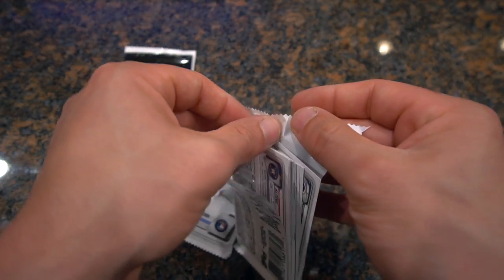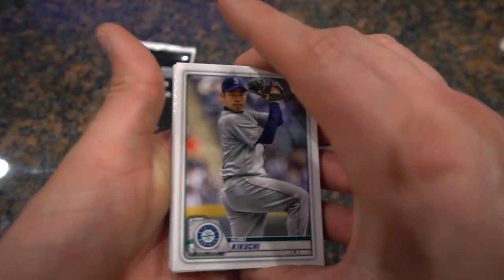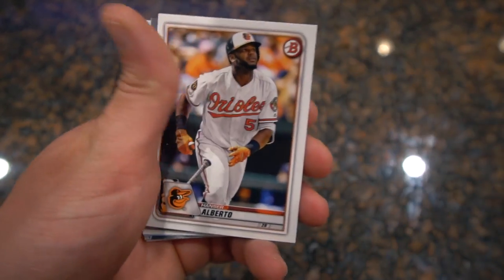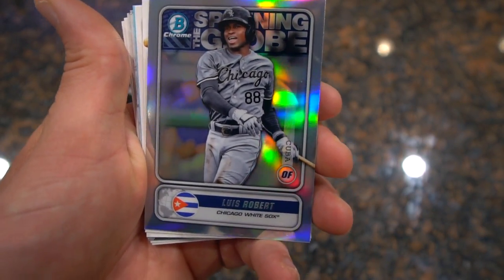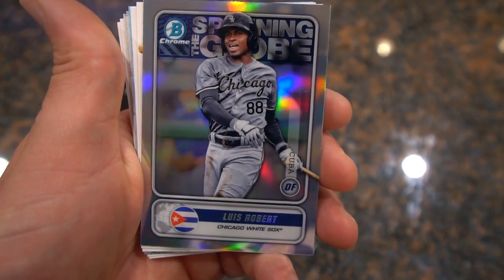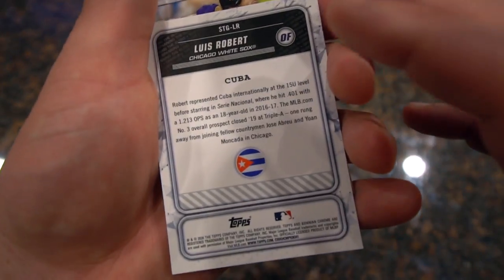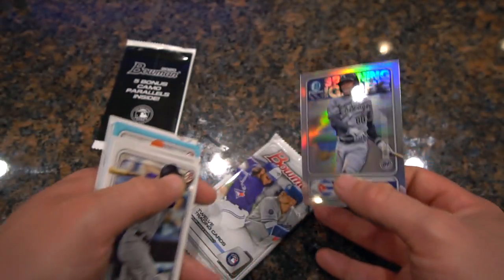Let's rip it open. We're going to start out the video with the Kikuchi base, Luis Castillo, Hanser Alberto — all very cool — and a Luis Robert. I love how he's number 88, because in Chicago number 88, I think Patrick came with the Chicago Blackhawks. Really cool, and he's from Cuba — pretty awesome card.